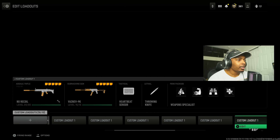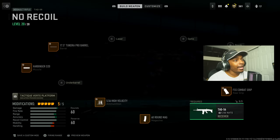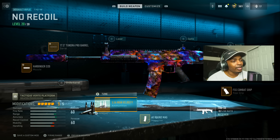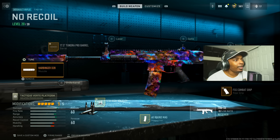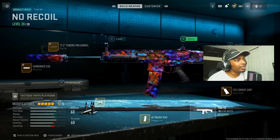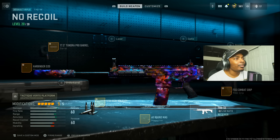Next I'm going to show you the TAQ 56 — this is actually a beautiful weapon and I love using it. Some people don't like using iron sights, so if you don't, just take off High Velocity or FSS Combat Grip and throw on the Aim Out V4, max out the far range. Harbinger D20 for sound suppression, bullet velocity, damage range, and recoil smoothness — increase the bullet velocity at 0.81 inches and the recoil smoothness by 0.54 ounces. Put on the 17.5 Tac Tundra Pro Barrel for damage range, hip fire accuracy, and bullet velocity — increase the damage range by 0.21 inches and the recoil status by 0.35 pounds.